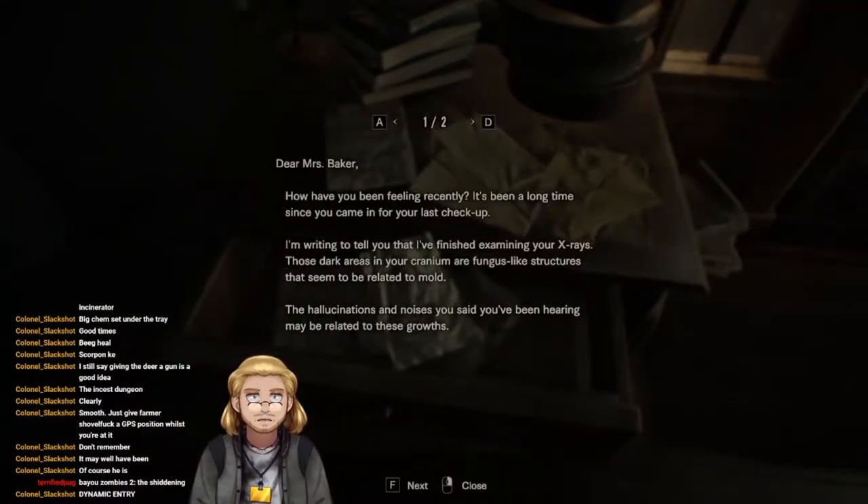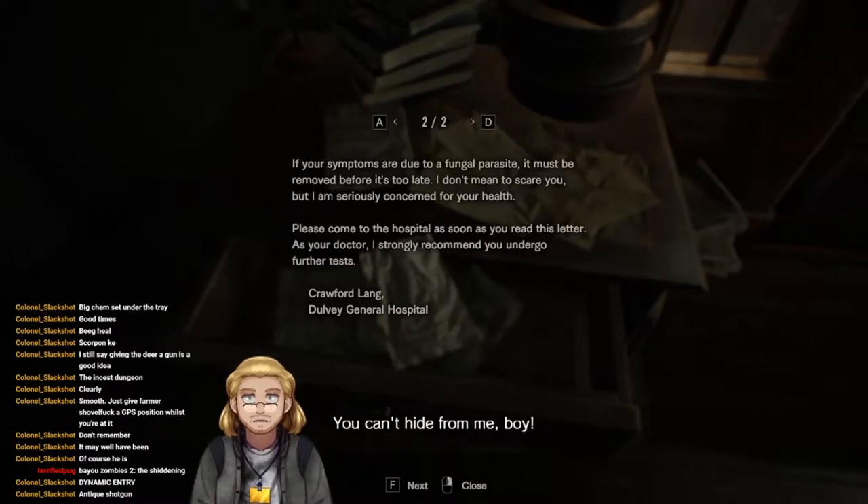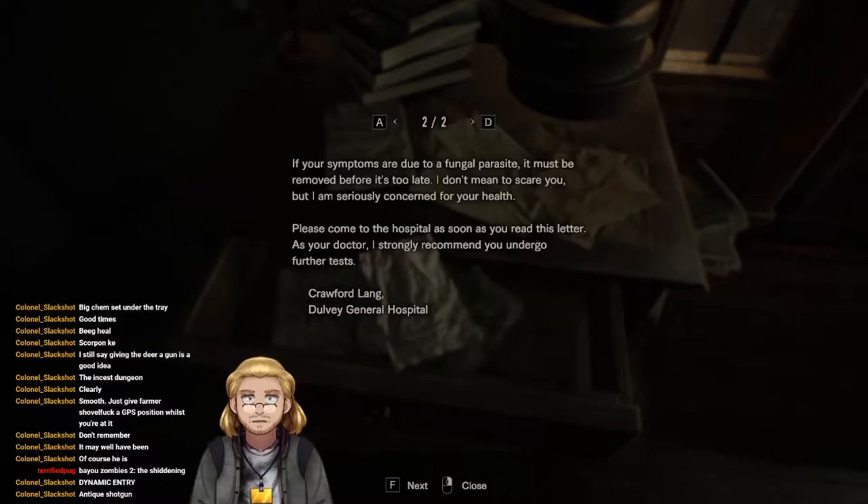Dear Mrs Baker, how have you been feeling recently? It's been a long time since your last checkup. I've finished examining your x-rays — those dark areas in your cranium are fungus-like structures that seem to be related to mould. The hallucinations and noises you've been hearing may be related to these growths. If your symptoms are due to a fungal parasite, it must be removed before it's too late. Please come to the hospital as soon as you read this. Crawford-like Dolby General.